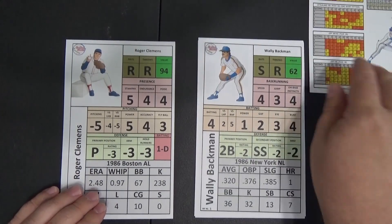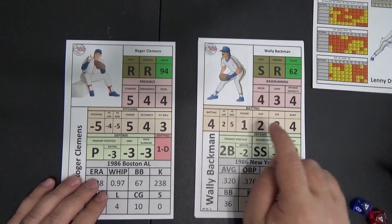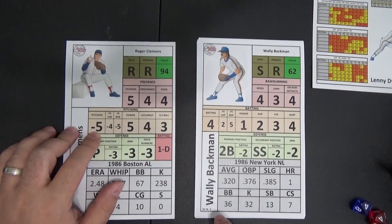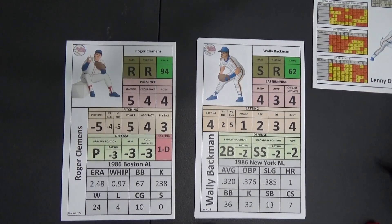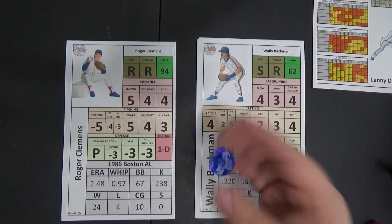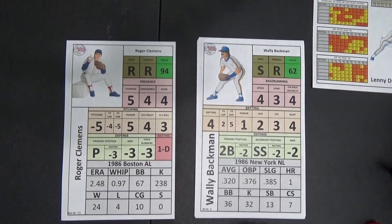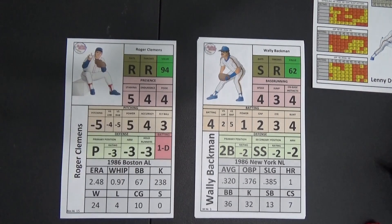So we did Dykstra — now we're going to go over to Wally Backman. You can see his batting attribute is a little bit higher at a 4. Roger Clemens stays the same at minus 5, but the application to the roll is only going to be a minus 1 now. We roll our d10 and get a 5, and minus 1 applied to a 5 is a 4. Again that is less than 6, so it would be off the pitcher's card again.